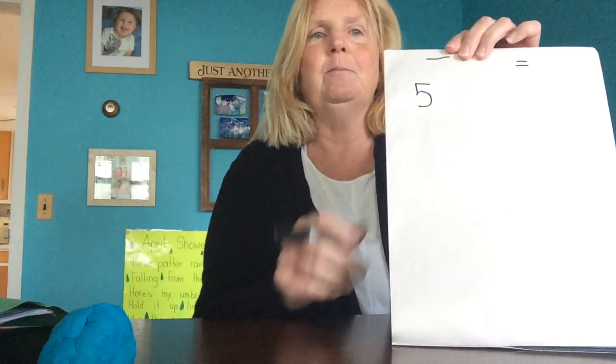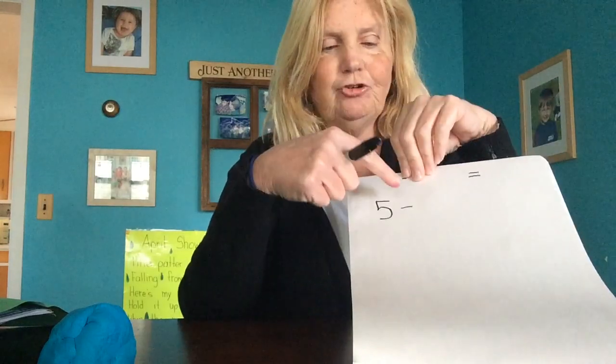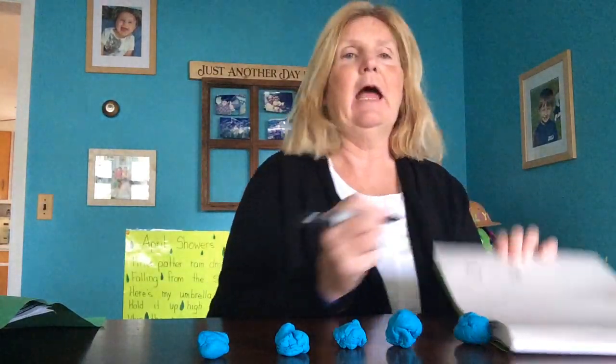We're still going to use our equal sign with subtraction. What I'd like you to do on your piece of paper right now is make me a number five. Everybody make me a number five, and I want you to put a subtraction sign — a subtraction sign is just a straight line, like a dash. I have five, so I have some play-doh here and I'm going to make five balls: one, two, three, four, five.